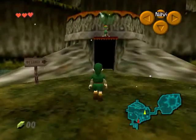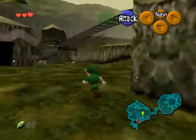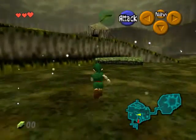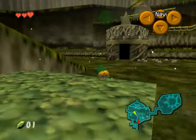Just letting you know, folks — the shield is in the shop, but you need 40 rupees to buy it. So I'm only gonna get 35. And the sword is hidden somewhere in the fortress. So let's go find it.